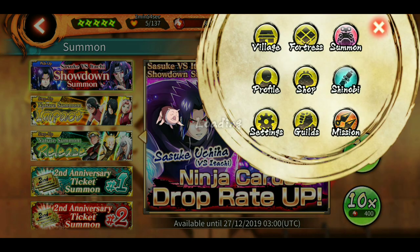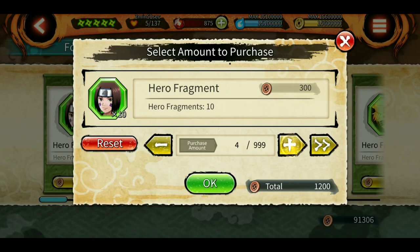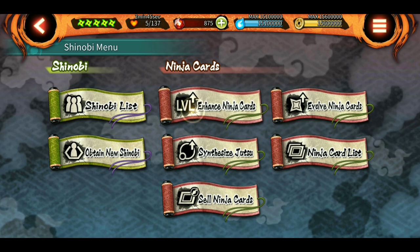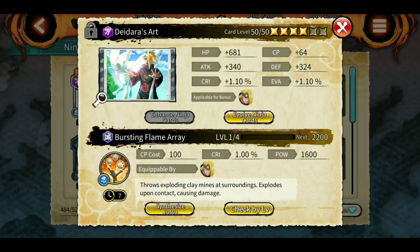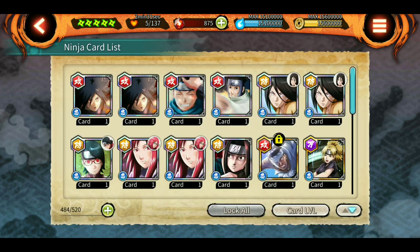The shop bulk purchase feature is cool, but it doesn't apply to enhancement or evolving. I don't know when Bandai will add it there — it's much needed. Bandai, if you're listening, please give us bulk quantity in the evolve and enhance sections as well — we are waiting for it.